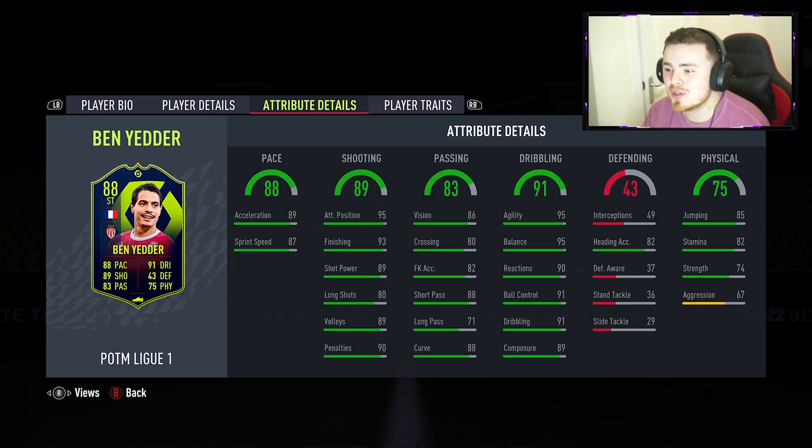High/low, 5 foot 7, right footed, 4-star, 5-star. And look at these shooting stats boys: 95 attacking position, 93 finishing, great shot power as well. Dribbling stats pretty much all in the 90s — 95 agility and balance. Wow, we got a demon by the looks of it lads. Great composure.